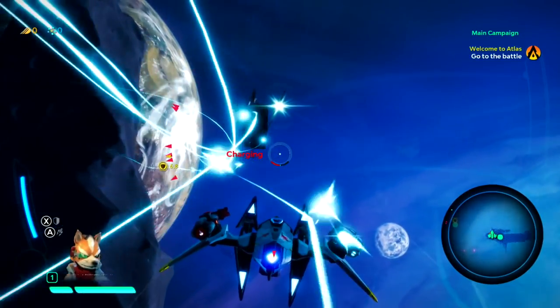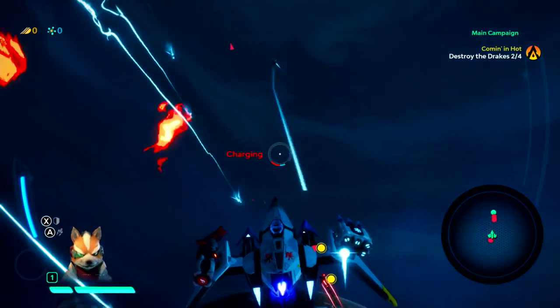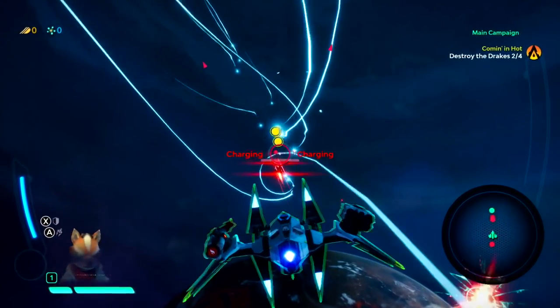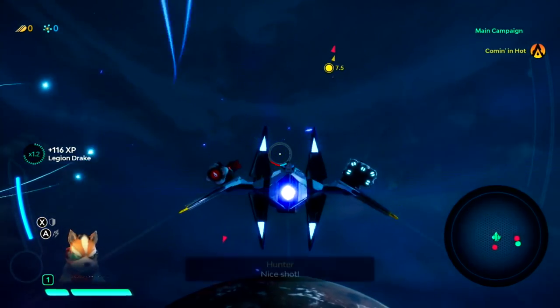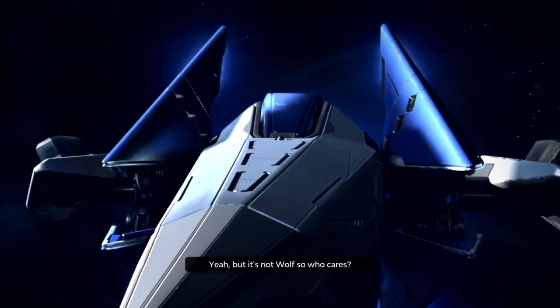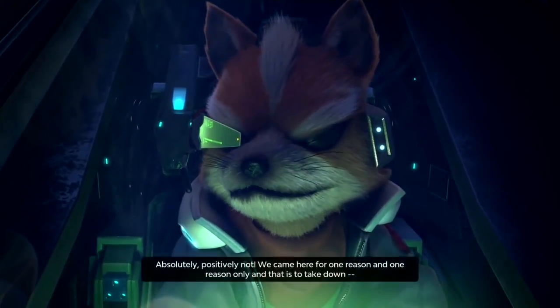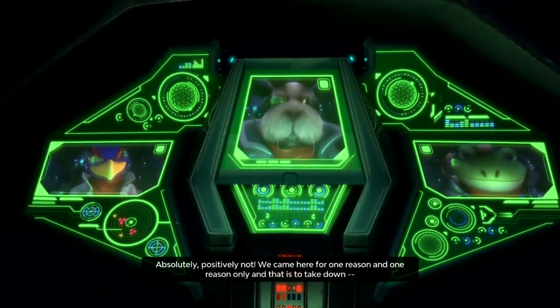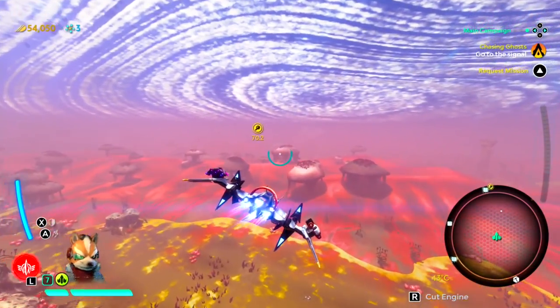It's not only about graphics — it's about the gameplay. All the different ships control differently, and all the weapons are obviously different. It controls really nicely; I always felt completely in control. Flying around with Fox in the Arwing, I thought, this feels like a Star Fox game — even though you have to understand, it's not. Fox is a guest character, but there are story elements just for Fox in the Nintendo Switch version.